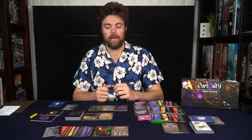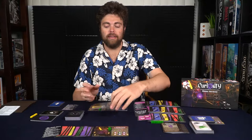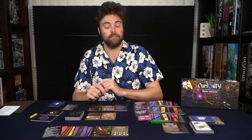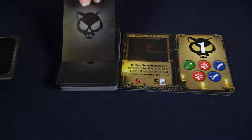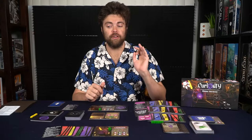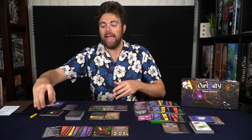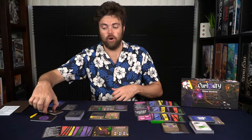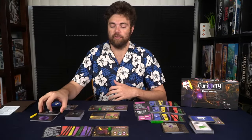Additionally, depending on the number of players, you're going to have an assortment of different guardians, and you'll be placing on top of the first guardian a fear card, which you will be attempting to defeat. After you've defeated all the fears on a guardian, you can defeat the guardian him or herself. There's also going to be a loot deck based on the number of players, which will have gems in it along with a double gem for each player and an assortment of catnip cards, which are basically your lives in the game.